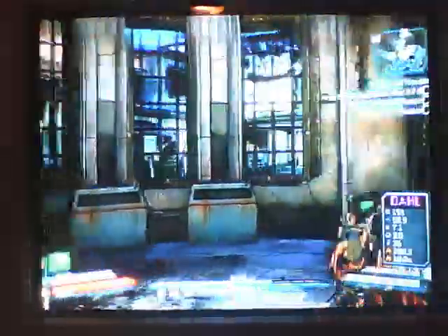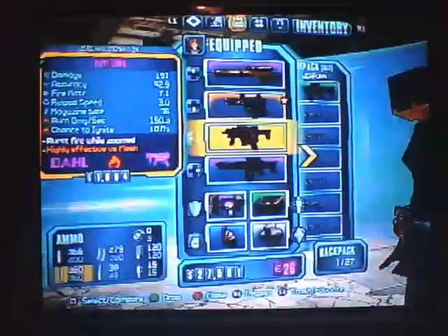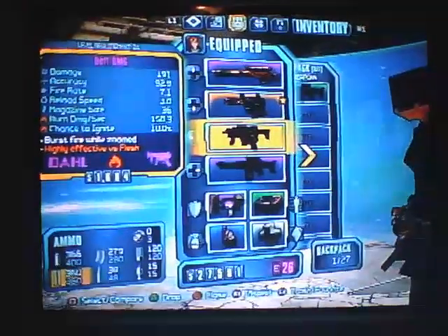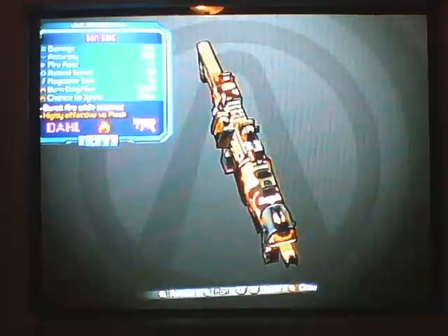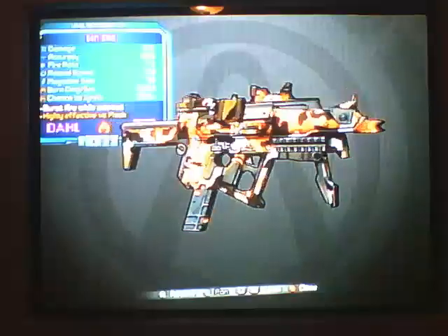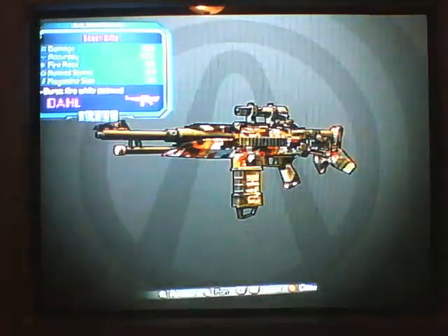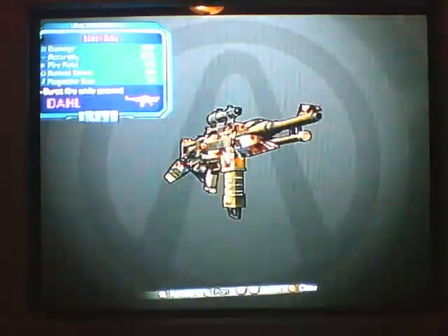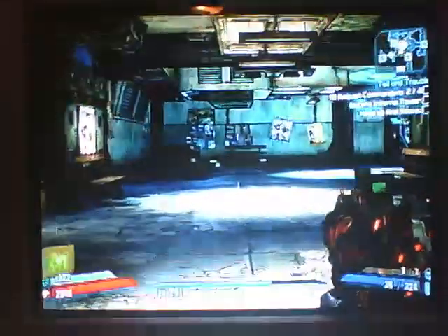Let's see here. The Deft SMG is a purple — well, I guess you guys can see there. Right there. Pretty hot. And this is the Skelter Rifle. It is an assault rifle, as I like to call it. And yeah, the Deft SMG is an SMG.